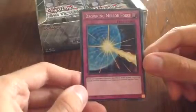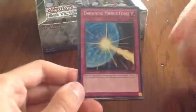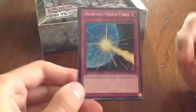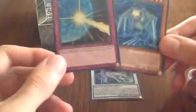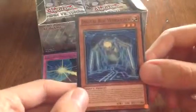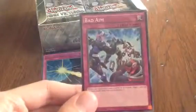When an opponent wants to take a direct attack, you shuffle all attack position monsters your opponent controls back into the deck. Really really good — I think that's probably one of the best trap cards, just because it doesn't send them to the graveyard but puts them back in the deck, and that is really really annoying for the opponent. We also have Digital Bug Web Soldier, Gear Guiding Score, and Bad Aim.